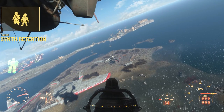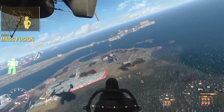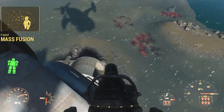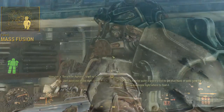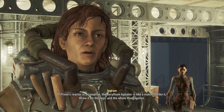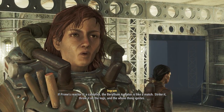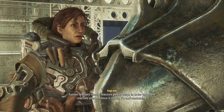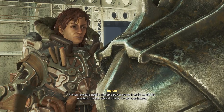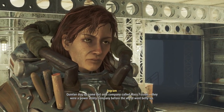If siding with the Institute, you come here to retrieve the beryllium agitator, which the Institute needs to jumpstart their fusion reactor. If you sided with the Brotherhood of Steel, you come here to get the beryllium agitator to jumpstart Liberty Prime. How can the beryllium agitator start up his reactor? If Prime's reactor is a campfire, the beryllium agitator is like a match. Strike it, throw it on the logs, and the whole thing ignites. Fusion reactors need a massive power surge in order to get the reaction started. Once it starts, it's self-sustaining.